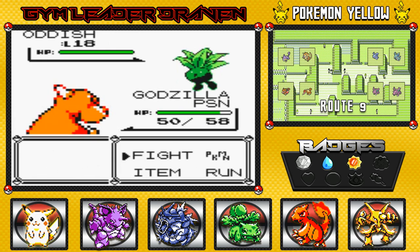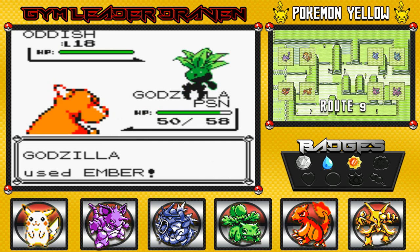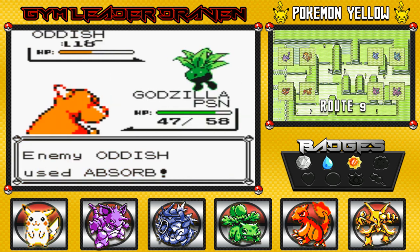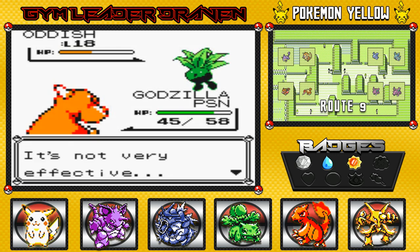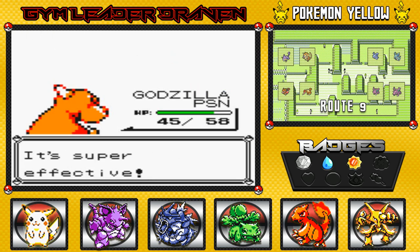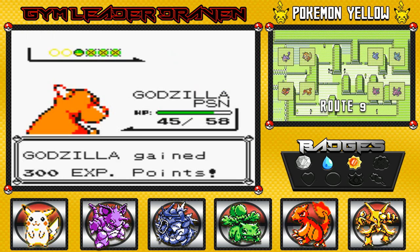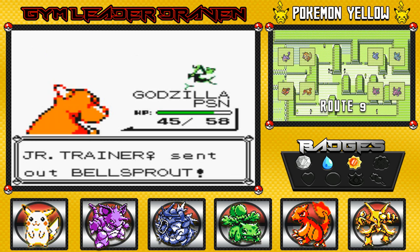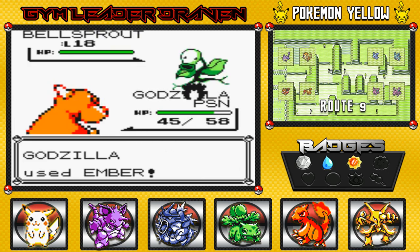Going up against another Oddish — I might as well keep the poison status because I really don't want other status changes. Getting hit by absorb attack, which isn't gonna do much damage on us. Here we go again — ember attack. I love that sound because you know it's gonna be real.